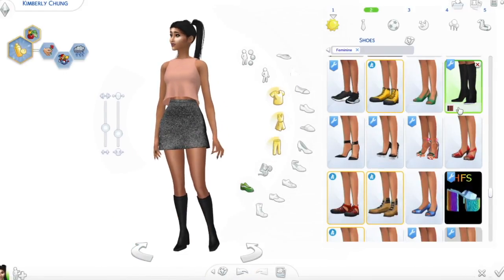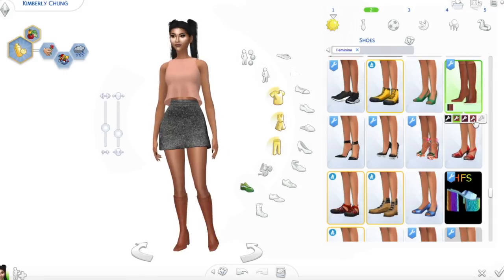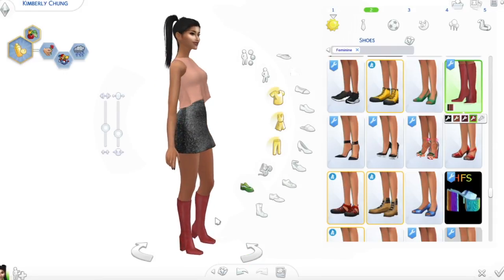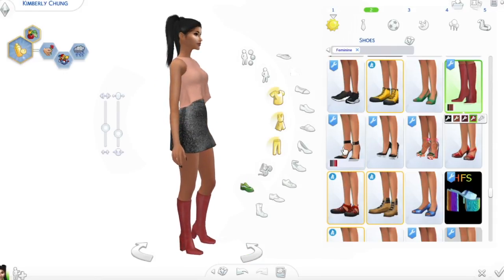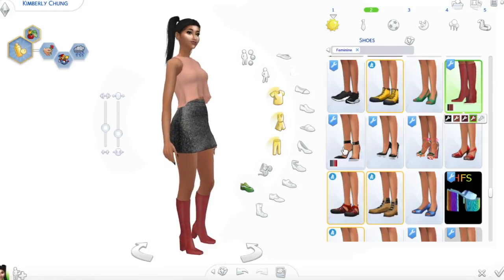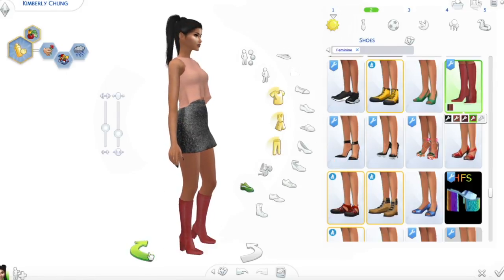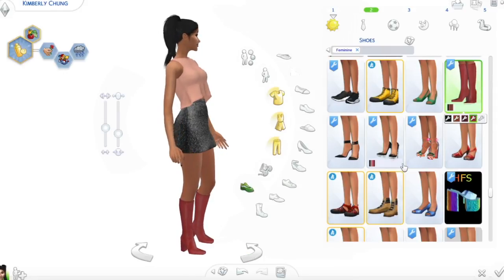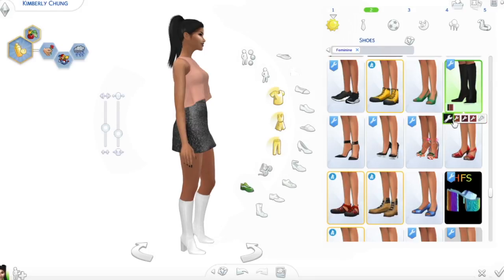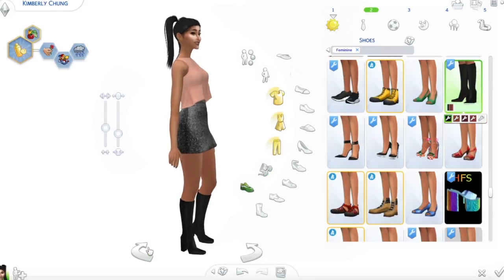Then she is wearing it with these new boots by Madeline CC. What I love about these is that they are like kind of below the knee height, and I didn't really have any boots that look like that except for the ones made by EA — and I hate those. So this is perfect. It has a little heel and it comes in the same colors that Madeline always releases their shoes and boots.